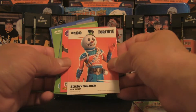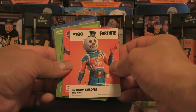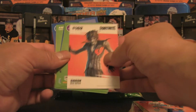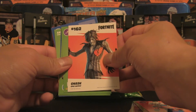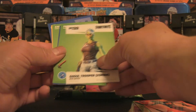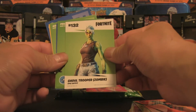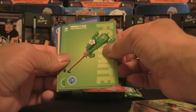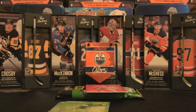Slushy Soldier, number 180 — probably blasting with heat guns to melt opponents. We've got Nash — not Steve Nash, but you get the picture. Ghoul Trooper — a zombie character, so there are some zombies in the game. And here we are with Prickly Axe. These harvesting tool cards actually have the name on the front, so there's no need to flip them around.